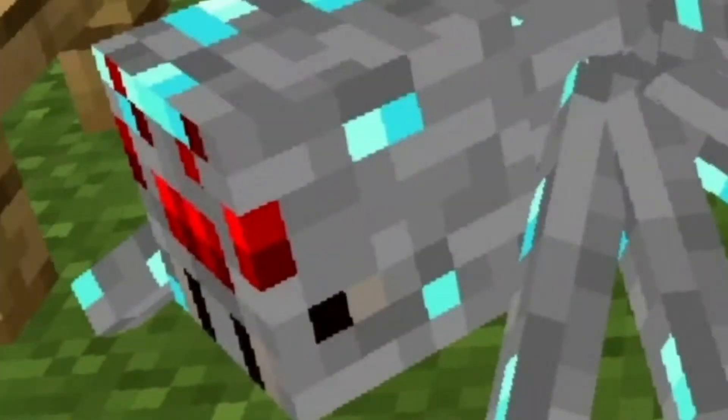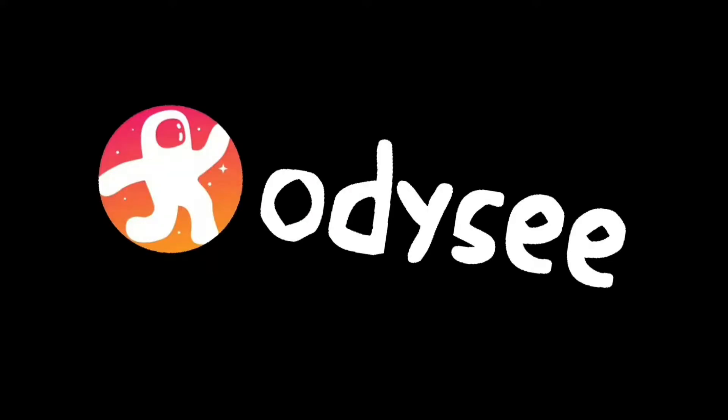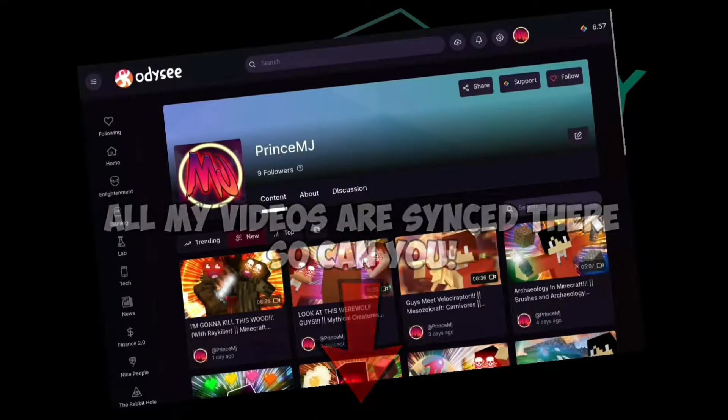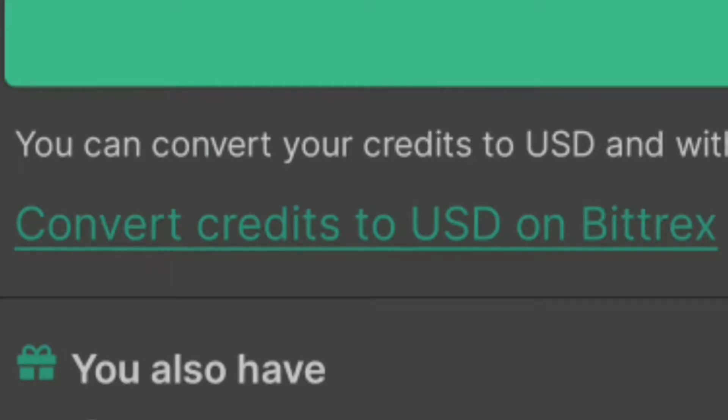I don't have any idea for the intro, so let's get on with the video. Hey, do you want to watch my videos on an open source and decentralized platform? Well, now you can. You can find me on Odyssey, a platform powered by LBRY, which is an open source protocol. Go down in the description to follow me there — use my invite code so you can help me earn credits and you can earn too. Credits can actually be converted to USD and then to the currency of your country.